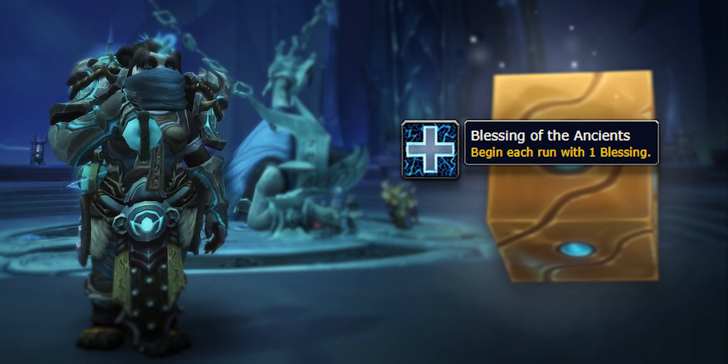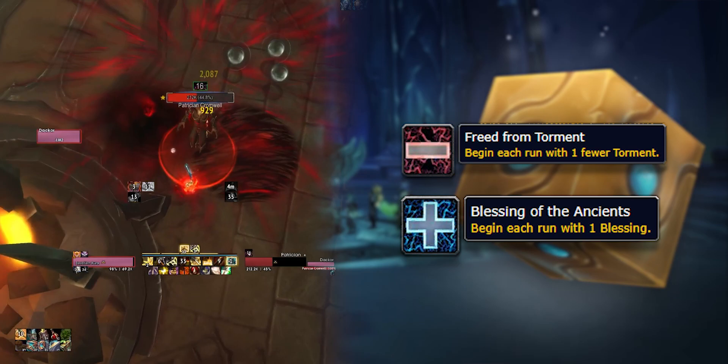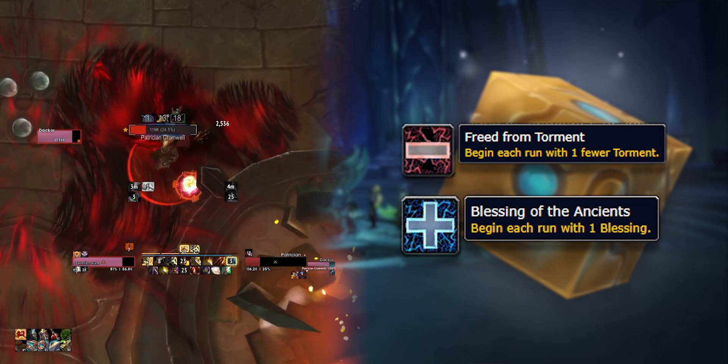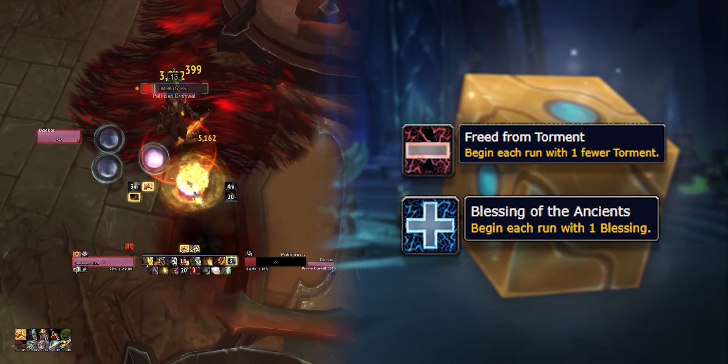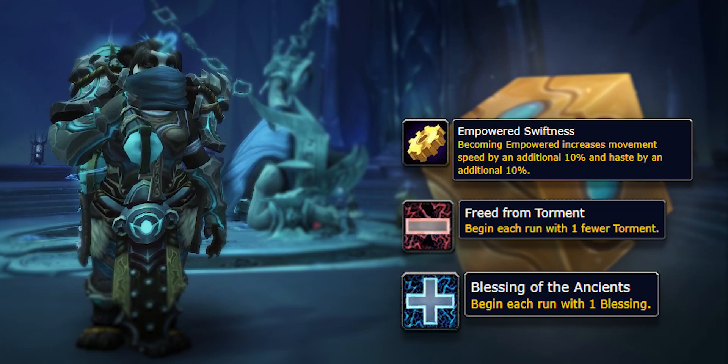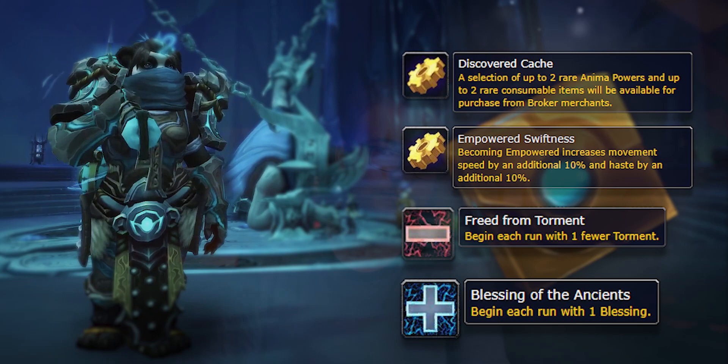Examples include starting runs with more Blessings and with less Torments. Torments are negative affixes, with more and more of them being active on higher layers of Torghast, and Blessings are positive buffs - things like doing 30% more damage with bosses, or getting way more anima cells. They're really strong. Other upgrades include making the Empowered buff more powerful, having a larger anima power selection, and a whole bunch of other things.